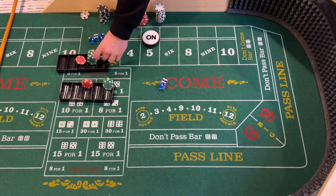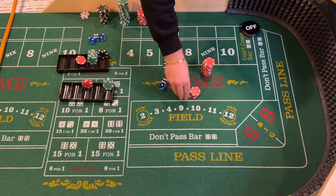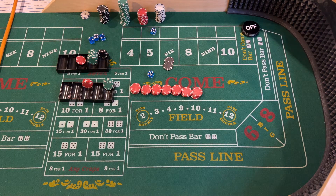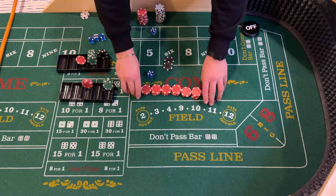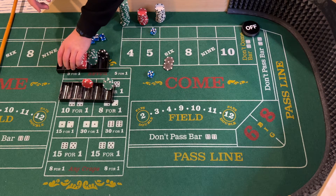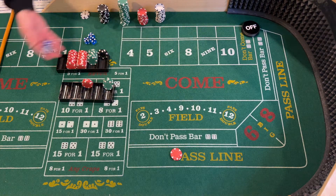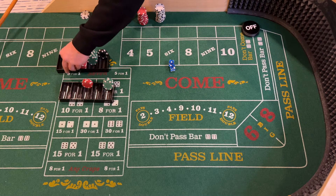We lose all of this. Getting some more nickels — two hundred dollars more in red. We need a pass line bet. New shooter coming out. Three — craps, loser on the pass line. Replace that bet.